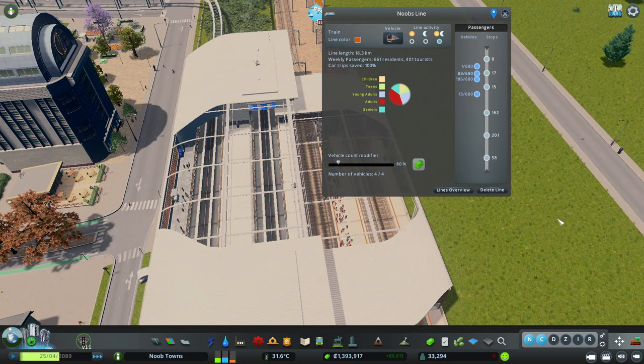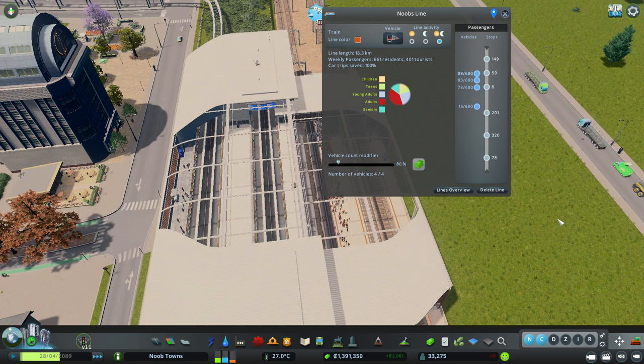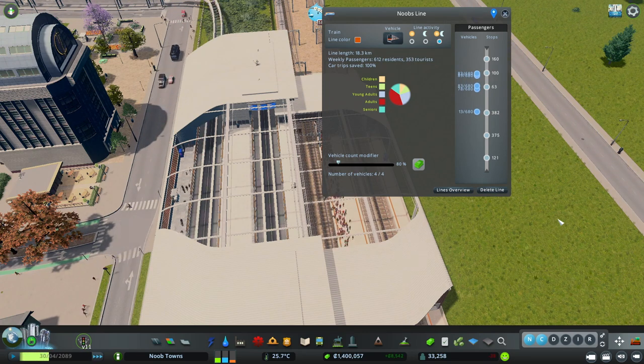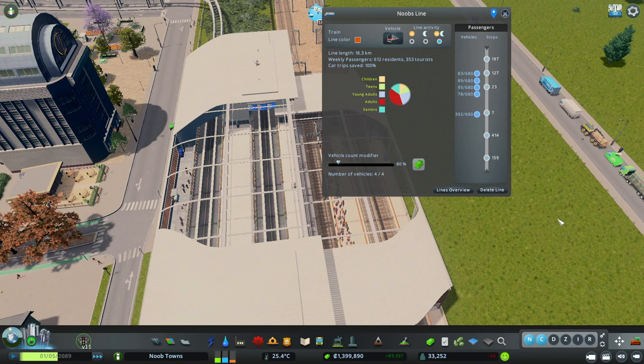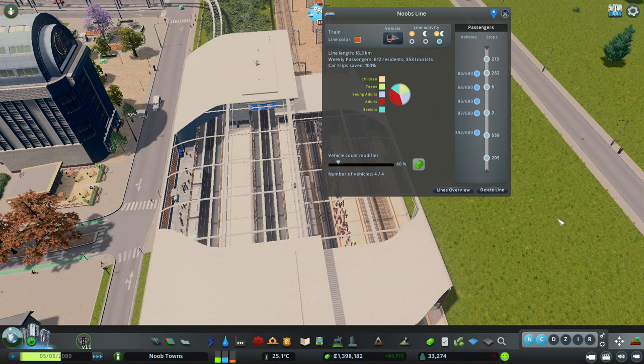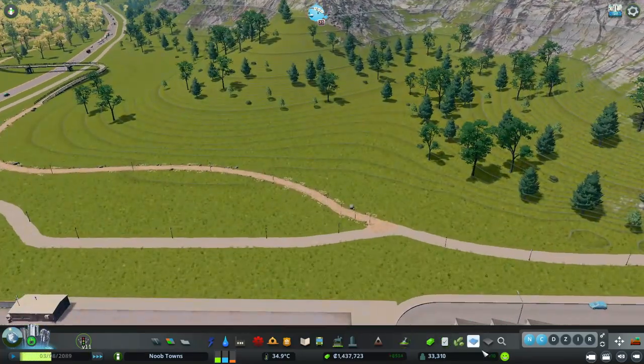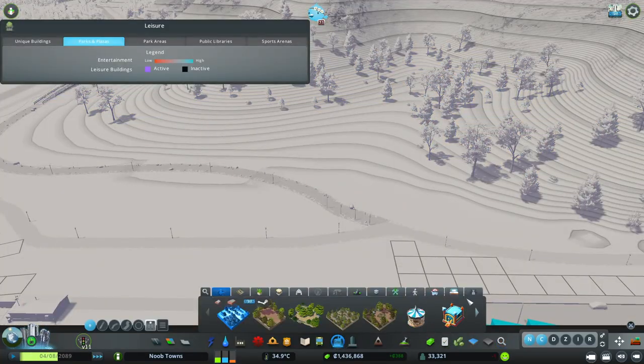I'm so glad we have them because this is really a commuter line. Since we're building out all these small towns, rail is going to play such a big part as we continue to build out on this map. These towns are pretty close in proximity, but we're going to have towns all over this map, so rail is going to play a really important role in connecting them. The bigger capacity trains are working really well for us.